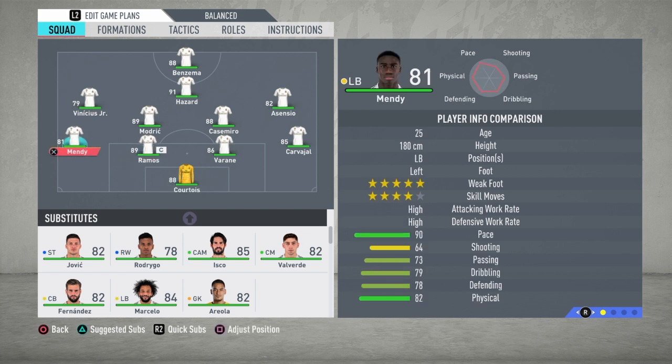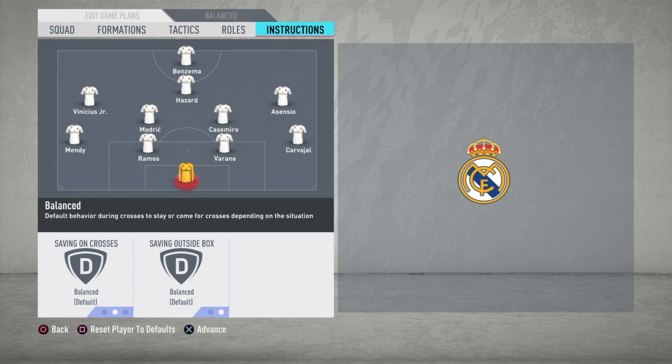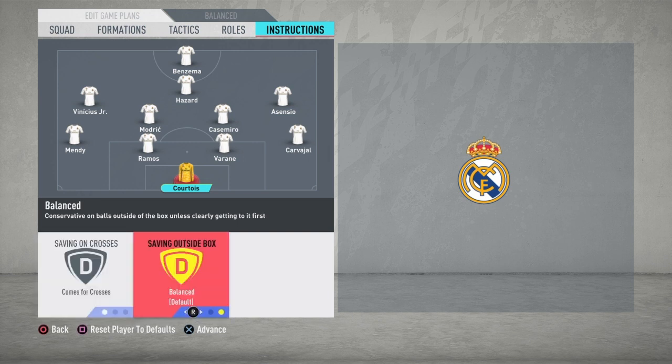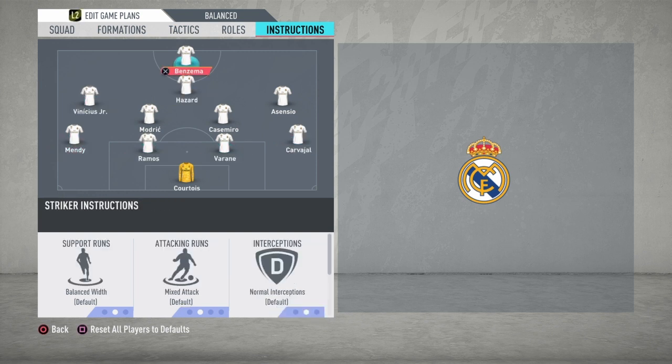Let's start with Thibaut Courtois. He's a tall goalkeeper, great with air balls, so we choose come for crosses — he can catch a lot of aerial balls and you will avoid a lot of goals with this. Also sweeper keeper, so if you receive a counter-attack with a long ball, he will go and sweep the area, just like Neuer.